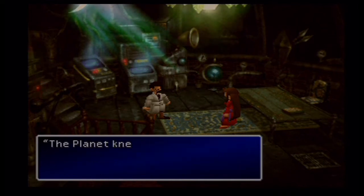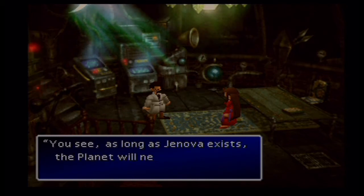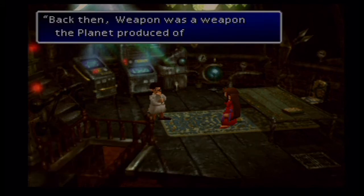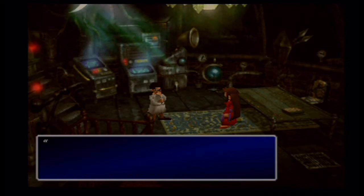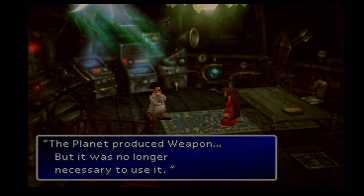You see, as long as Jenova exists, the planet will never be able to fully heal itself. Back then, Weapon was a weapon the planet produced of its own will. Yes, but there was no record of Weapon ever being used. A small number of the surviving Cetra defeated Jenova and confined it. The planet produced a Weapon, but it was no longer necessary to use it.